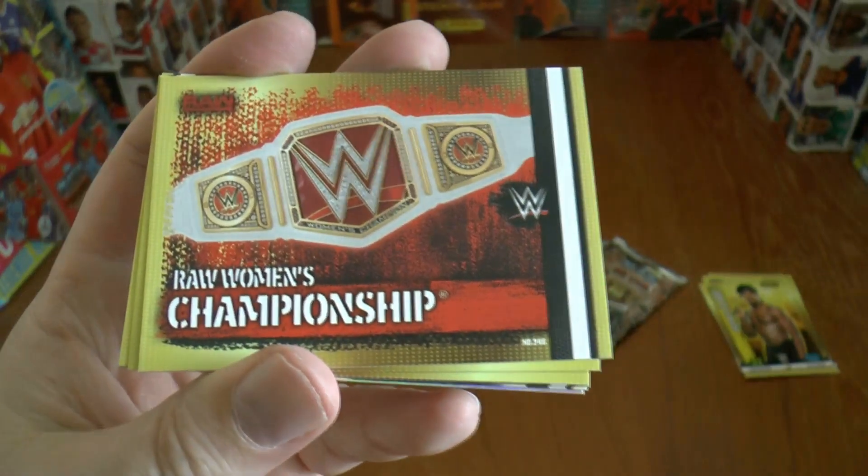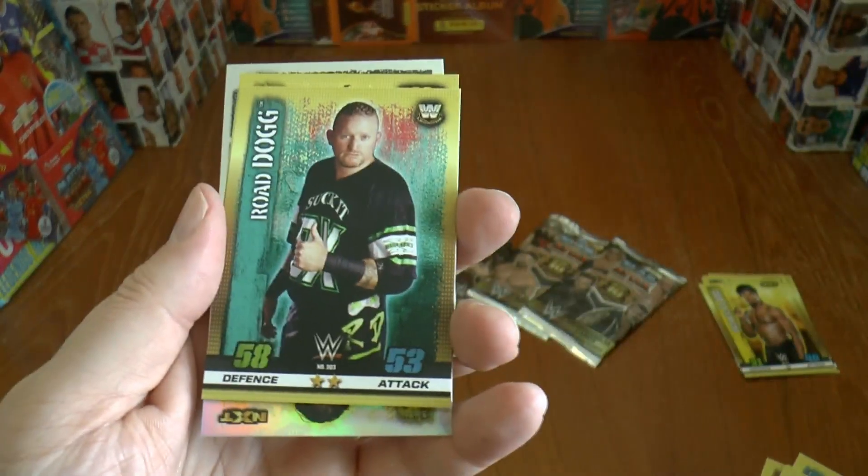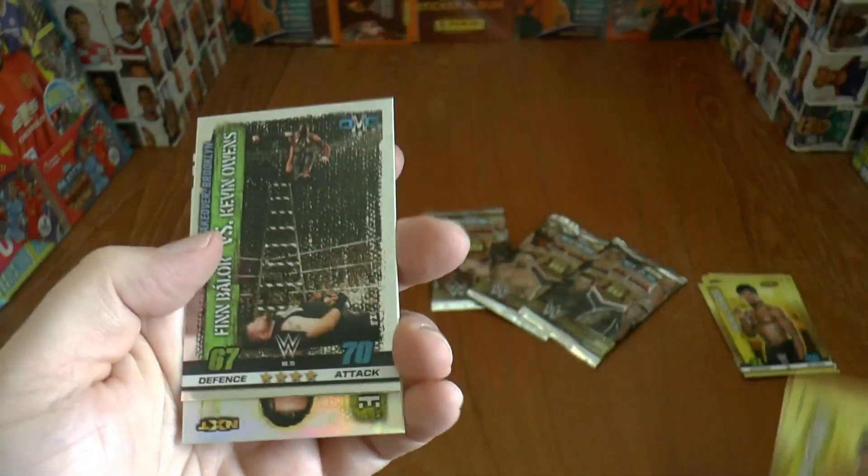Here we have Cesaro, then we've got the Raw Women's Championship belt card, then we've got Kane, the Revival Tag Team, followed by Road Dog.